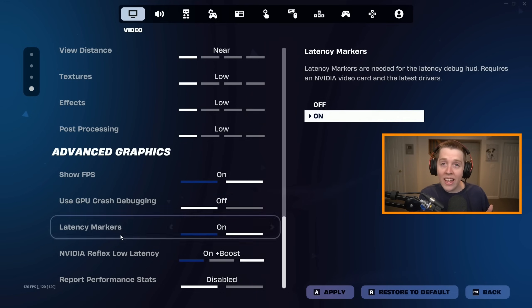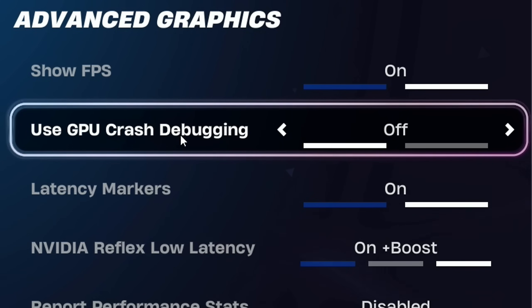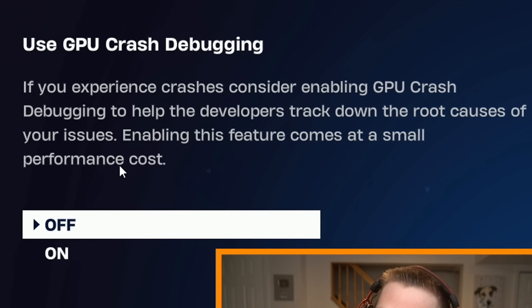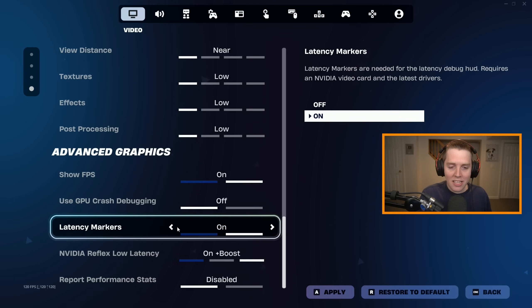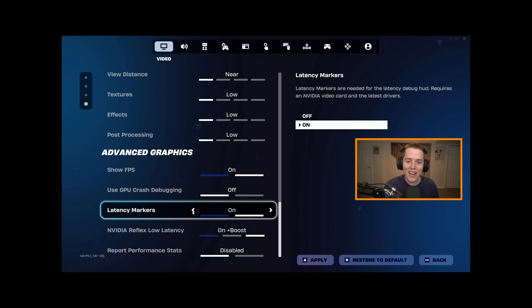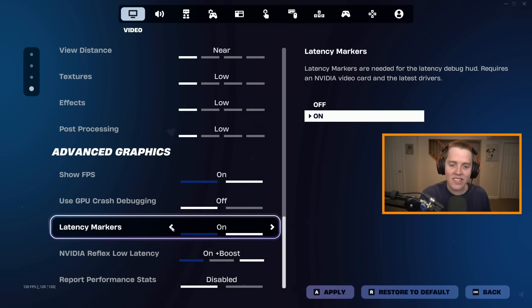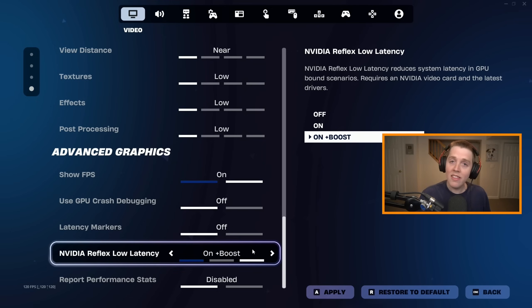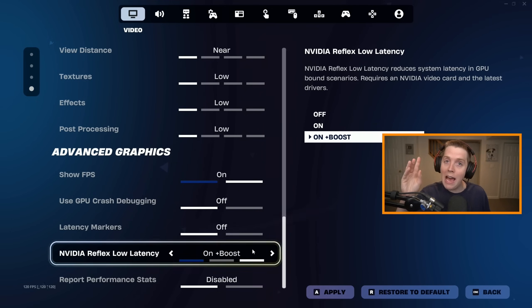Down now to the advanced graphics for DX11 — these are the three settings that were not there before. Use GPU Crash Debugging: have this off — enabling this feature comes at a small performance cost, so absolutely not. Latency Markers: I have on, because that is the option to actually see how much input delay you get in-game. But if you want the best input delay, you probably shouldn't have it on — it should only really be used for testing, so have this off. And then NVIDIA Reflex Low Latency: I have this on plus boost. That will work together with the Prefer Maximum Performance setting from the NVIDIA app to get you the lowest input delay possible.